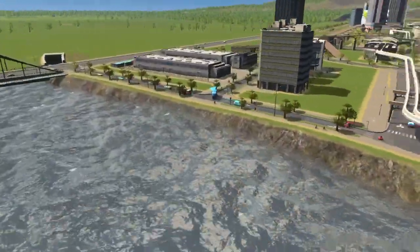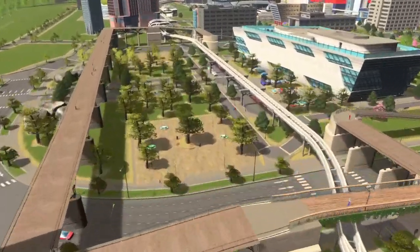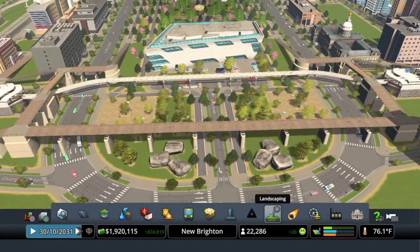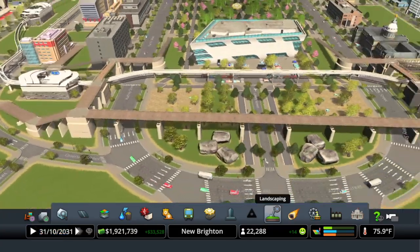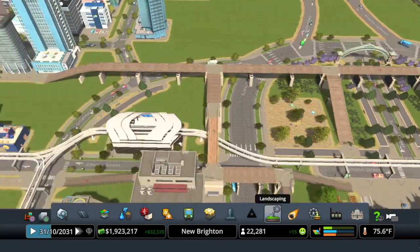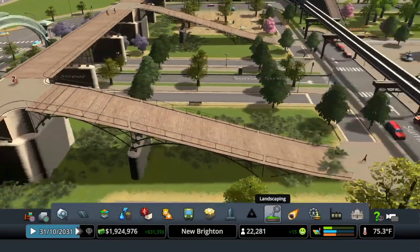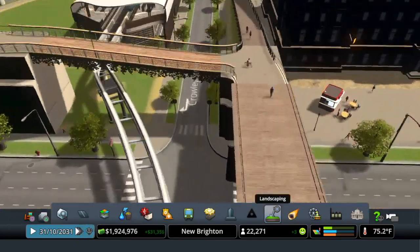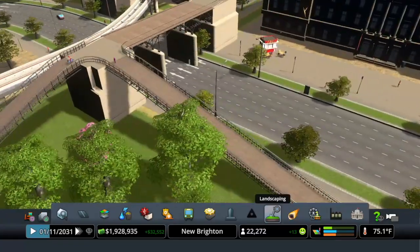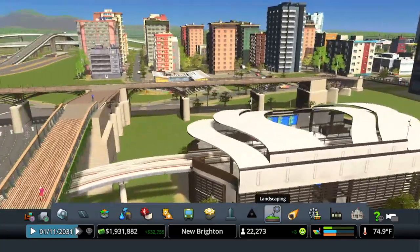Between episodes I added some pedestrian bridges here off camera — it took almost two hours just putting in all these paths up and over, coming on both sides. I used the nice European path, which comes down and across. Some of these are actually the zoo paths. Over here are the American paths — they're a little narrower, so I just like the wide look of the European coming across.